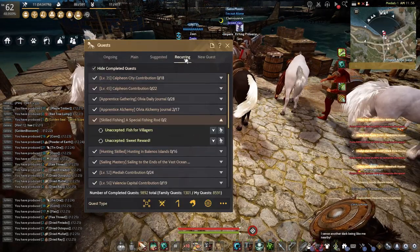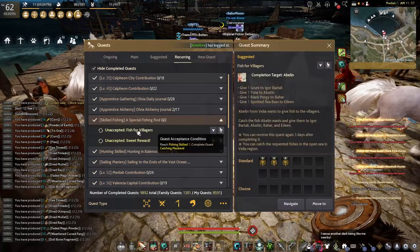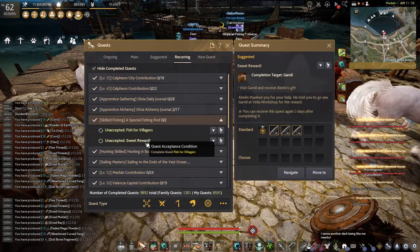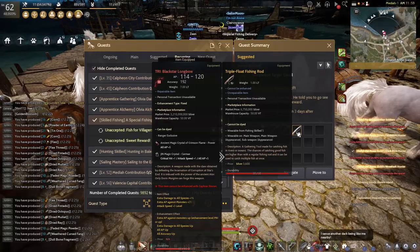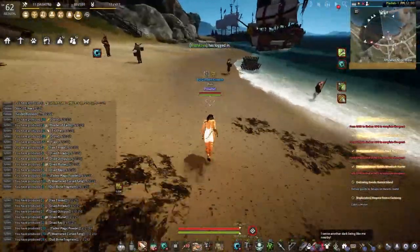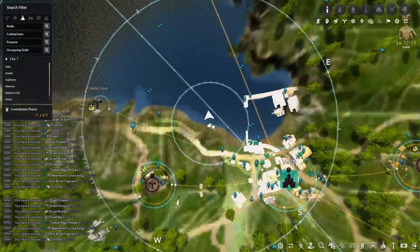If you want to get this triple fishing route yourself, go to the quest tab, go to recurring quests, and finish the special fishing route quest. For the first quest, you need to give some yellow fish to the NPC at Velia, and after that you will get another quest. Just report to get the 3 pieces of triple float fishing route.